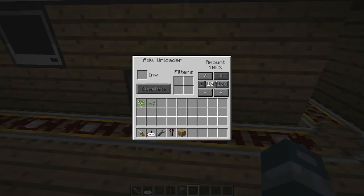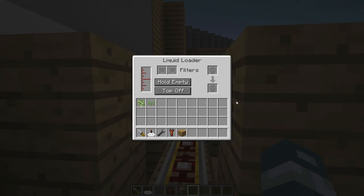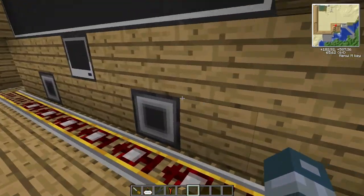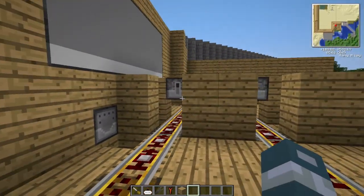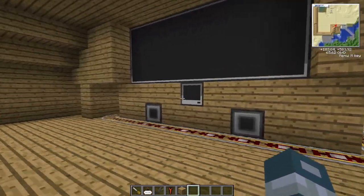Advanced loaders and unloaders don't need to be on top or the bottom — they can be on the side, and they work the same. The only difference is they have more options in the advanced ones, and I like to use the advanced ones better than the normal ones. There are no advanced liquid loaders or unloaders yet, but maybe in a new patch. If you use regular item loaders, you have to put them on top and on bottom, just like the liquid unloader and loader. Everything else is pretty much the same.